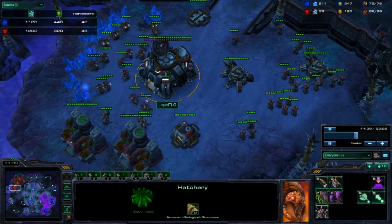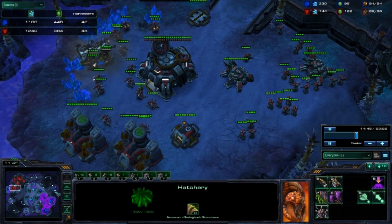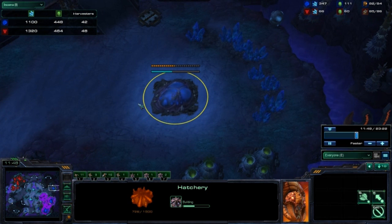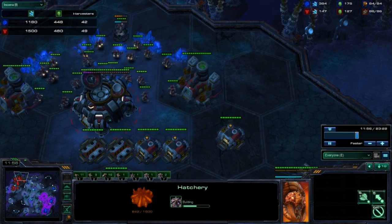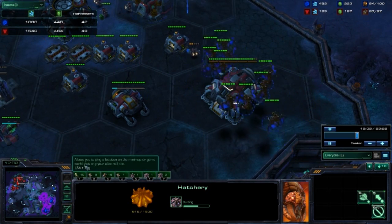48 SCVs to only 42 drones, so he did force a lot of units with that early pressure, and this is really not where the Zerg player wants to be. Two bases against two bases — the Zerg usually wants to be one base ahead on a Terran player.